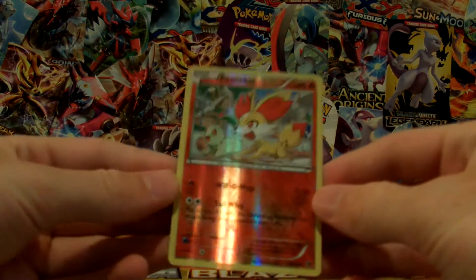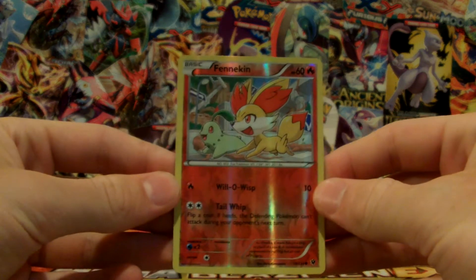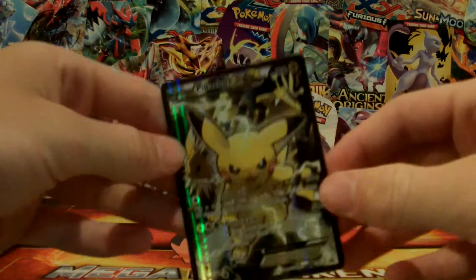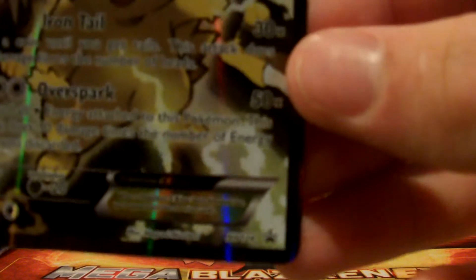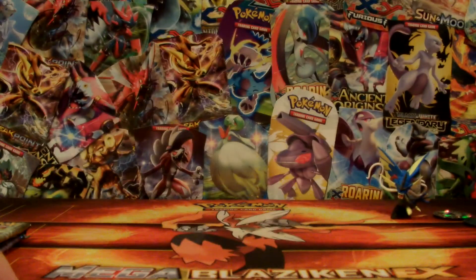Here is the holo card, or foil card. It's a Finneon Reverse Holo from Fates Collide. And then this is the reason I got this one — the Pikachu EX. Really cool looking. That is XY promo number 124.